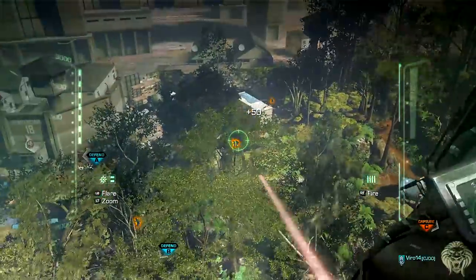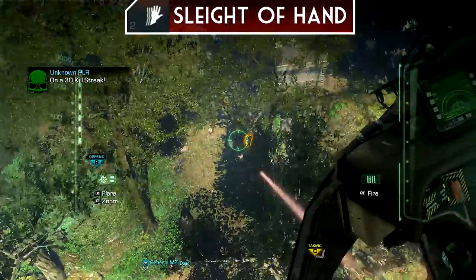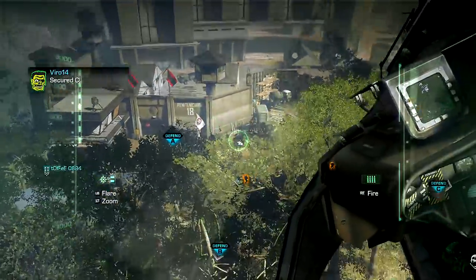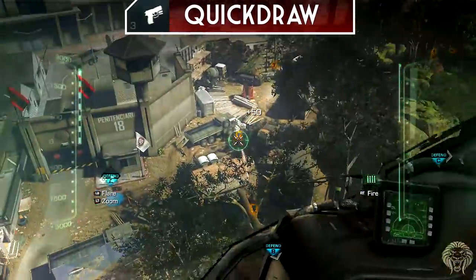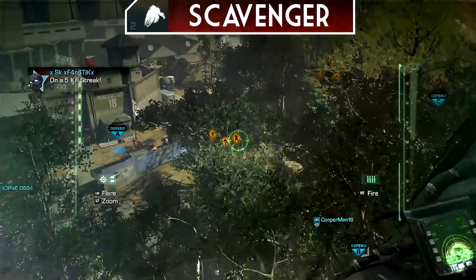First off, we're going to go with Sleight of Hand — obviously to reload faster. I can't play without it. I'm always in gunfights challenging multiple people at once, so I need the ability to reload quickly and be ready to shoot again. Then we also have Quick Draw, which is a very essential perk as well — it lets you aim down sights faster, and it's definitely a massive advantage.